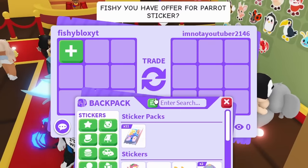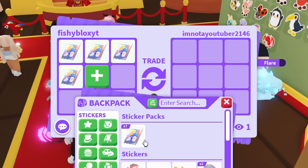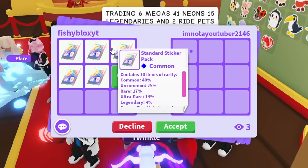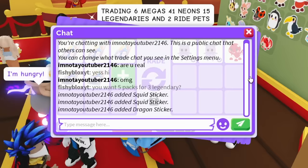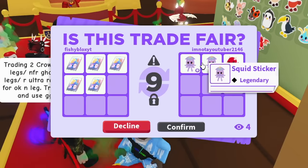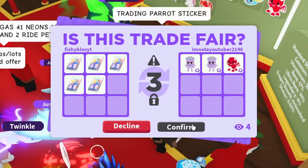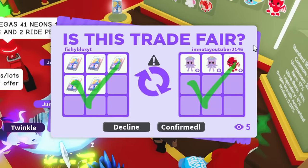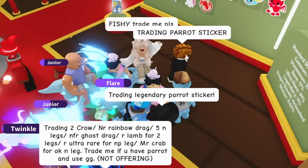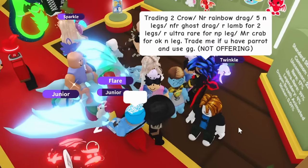This person is trading three legendary stickers for five packs — I'll do that! Two squid stickers and a dragon sticker — that's the one we were missing. Now we only need the diamond ladybug sticker. Shoutout to whoever made that trade happen; they just wanted to open more packs I guess. Also someone's trading a parrot sticker — this is going so easy!